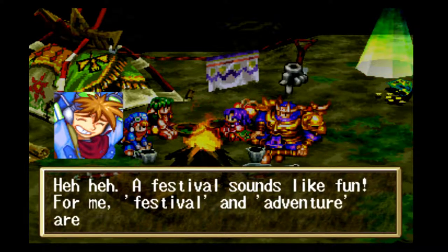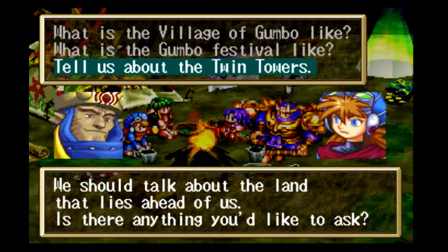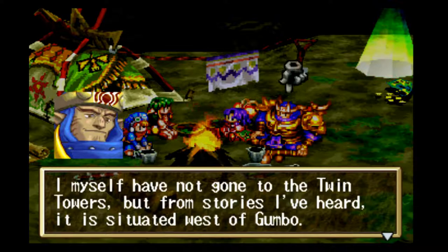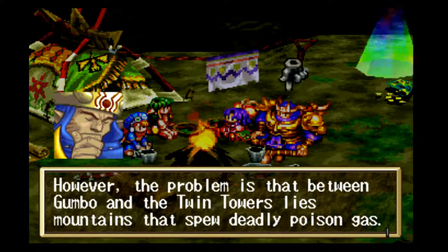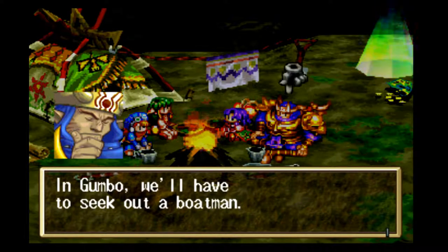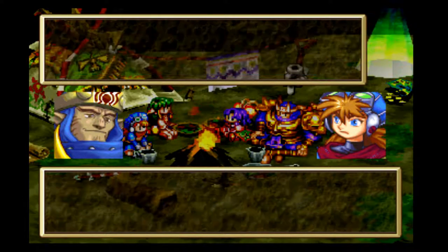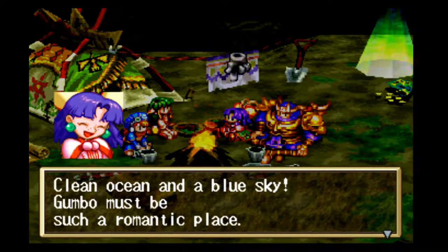A festival sounds like fun — for Justin, festival and adventure are two words for the same thing. The commentator wonders if the villagers are worried about the volcano erupting. Gadwin explains he hasn't been to the Twin Towers himself, but it's situated west of Gumbo. The problem is that between Gumbo and the Twin Towers lie mountains that spew deadly poison gas, so the only way to reach them is from the southern sea — they'll need to find a boatman in Gumbo.